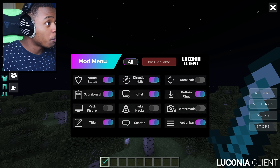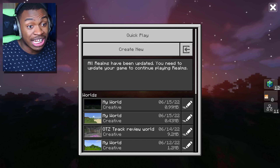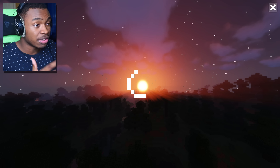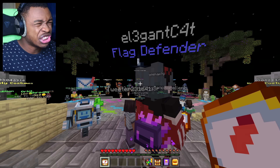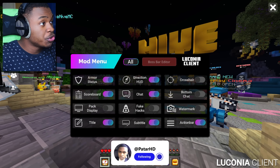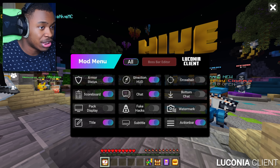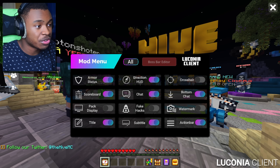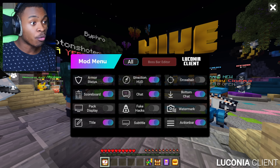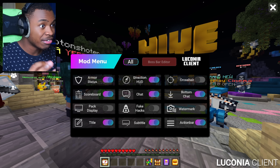Let's go into Hive real quick before we end this video. I want to see if this works — this should work on Hive but we're just going to double check. I'll tell you what features you can have enabled and disabled for basically every server so you don't get banned. I don't think there's any bannable features on this, which is surprisingly good. We don't have a cape, but the features — armor status, direction HUD, crosshair, bottom chat — none of these are really bannable unless you had a hitbox that lets you see everyone through blocks, but there's nothing bannable here.